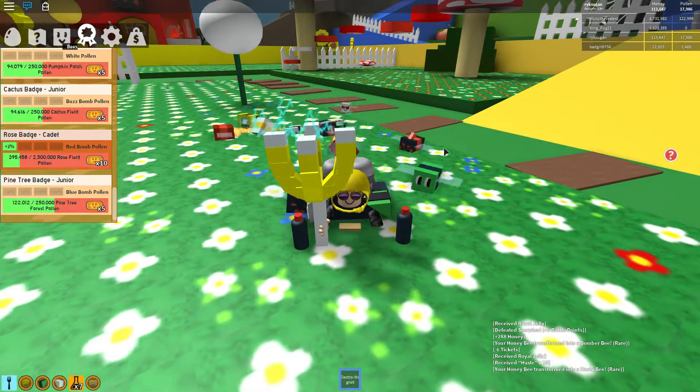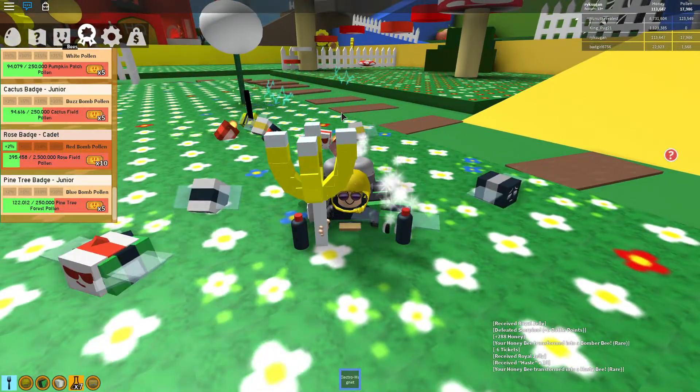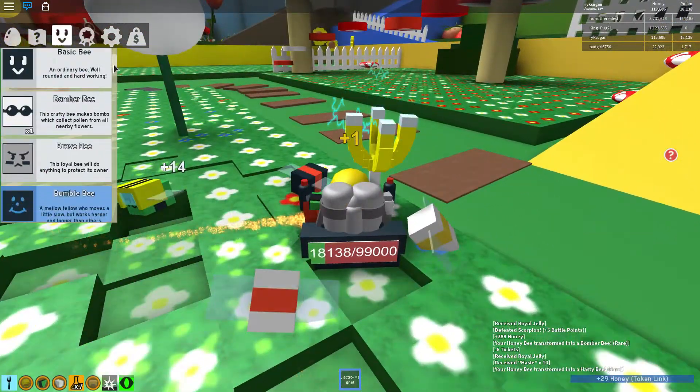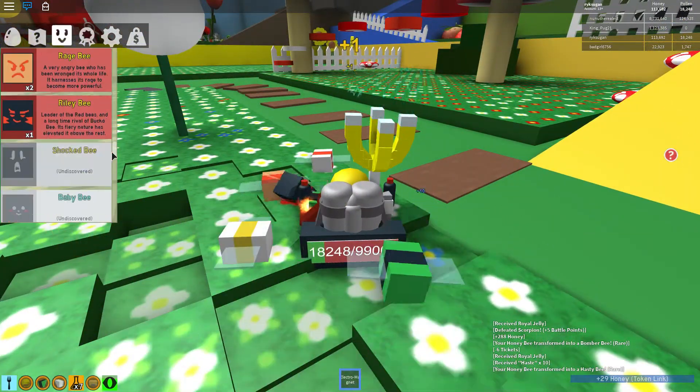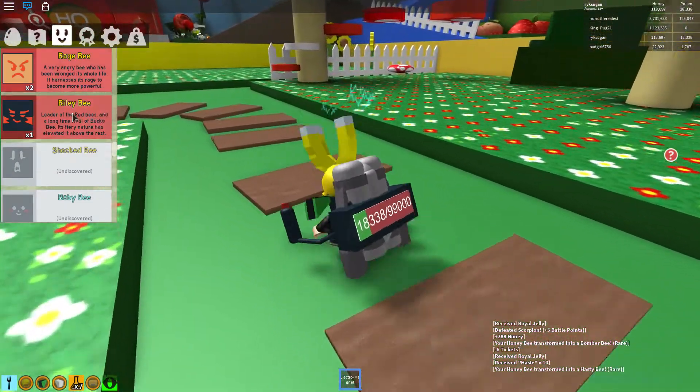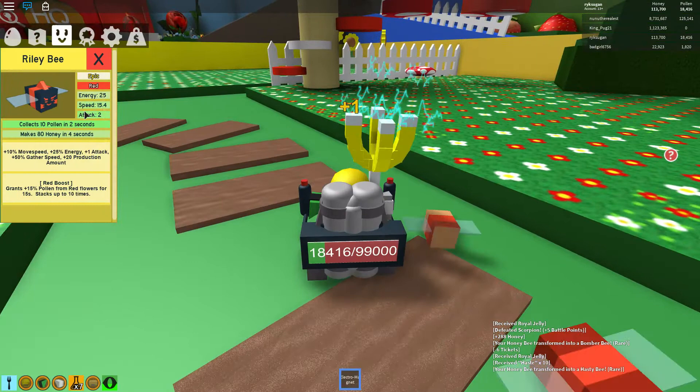To get more info about what your bees can do, click the bee menu and select the bee you want to check out. Like if you get a Riley bee and wonder what it does, you can press the Riley bee and see exactly what it does.